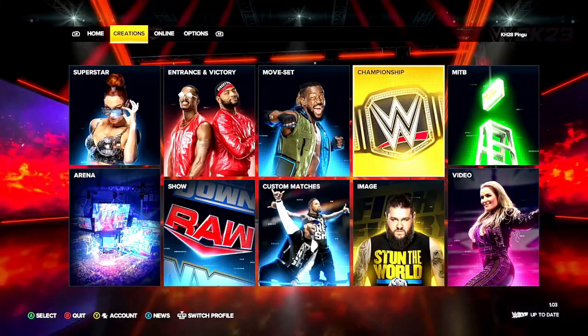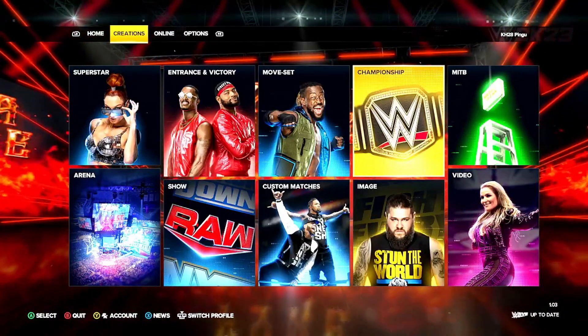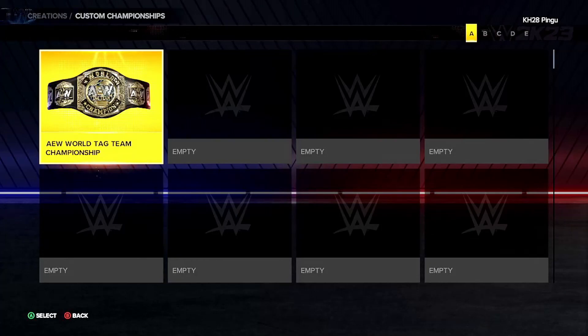So first of all you're going to need a championship obviously. I went for a custom one, I still believe this works with a proper one. So now all I'm going to do here is go to edit — as you can see right there, all in its lonesome is a single title. I'm going to duplicate this title twice to make three titles. So now we've got three titles, we're going to back out of there.